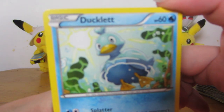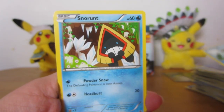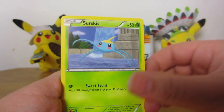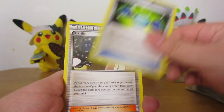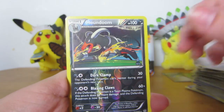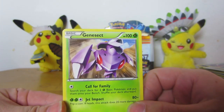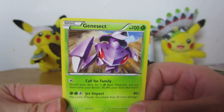Come on, Ducklet. There we go. Snow Runt. Remoraid. Throw. Surskit. Reversal Trigger. Rare Candy. Caitlyn — I just feel like that's such a weird name to have as a card. Houndoom Reverse. And a regular Genesect — that art is very bizarre looking. He's coming in for the kill. Looks kind of cool.